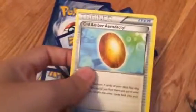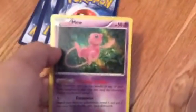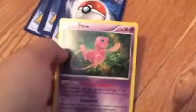That's definitely Zygarde. That's Old Amber Aerodactyl. Ultra Ball. A Mew — I never actually gotten a Mew. But this looks pretty cool, it looks pretty cool.